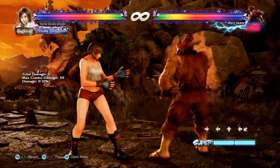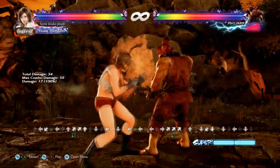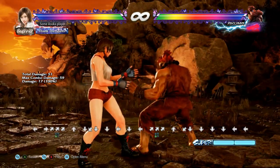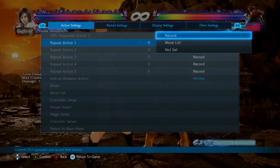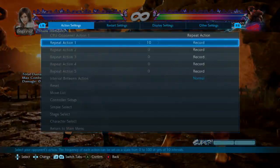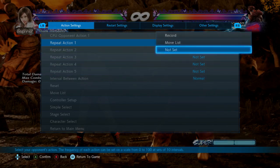Especially when you commit to something like d/f+3 on block with Asuka, so you're like minus 3 in his face. He might do down-forward 1 check, sweep, homing move, or whatever — you can always sidestep left into duck to avoid his options even at slight minus frames. Keep that in mind because his tracking is not great. Obviously he has options to deal with this — he can delay his attacks to track with you — but if he's doing them in a flowchart automatic way, that's how you avoid them.